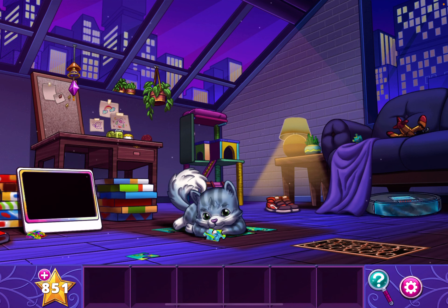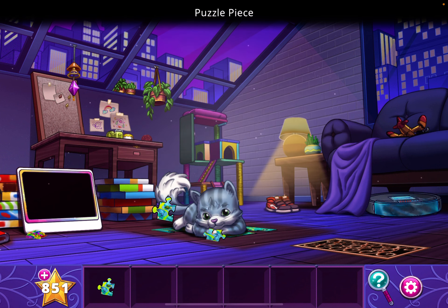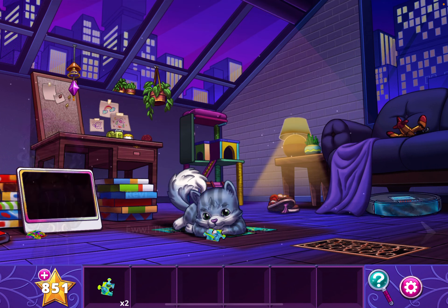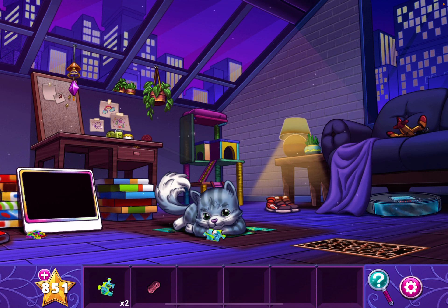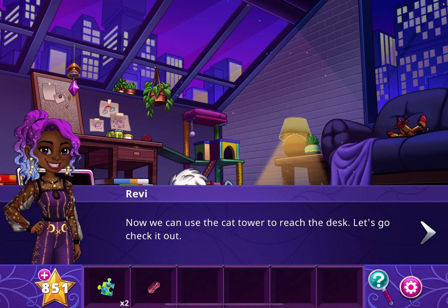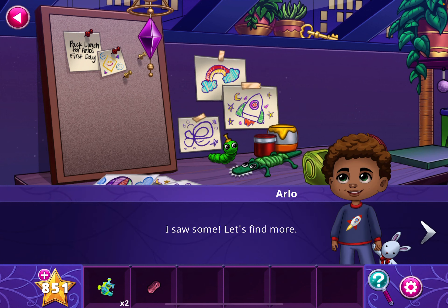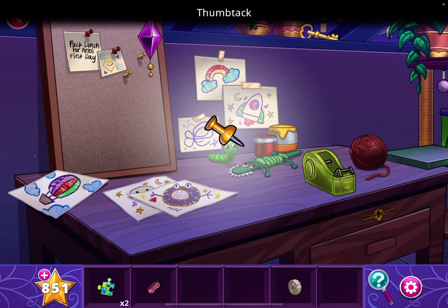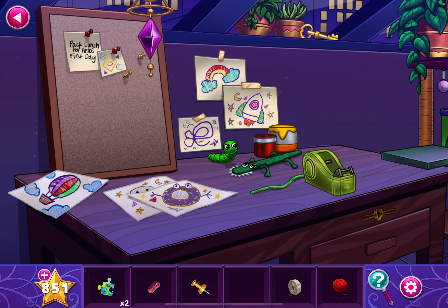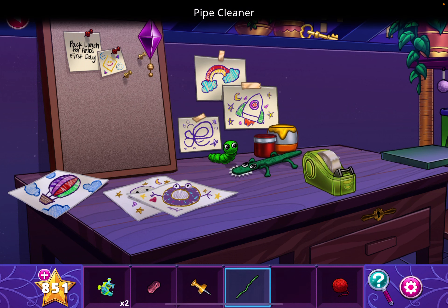Grab the puzzle pieces and look under the shoe for gum. Tap on the cat tree — now we have a bridge. Crossover. Look under here, grab the tape, grab the thumbtack from the worm's head, grab the ball of yarn, look at this alligator — a pipe cleaner. Place the tape here and use the pipe cleaner to get this key.